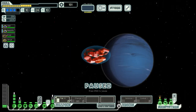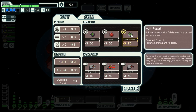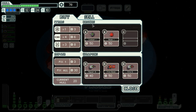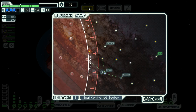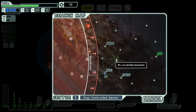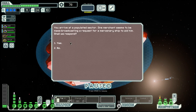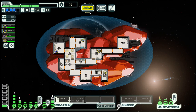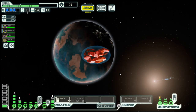But we did get some scrap out of it so no complaining there. We can probably use that at the store — fuel, a bit of hull repair — and then let's go here.